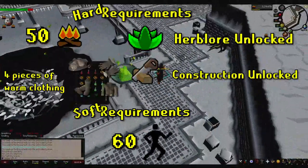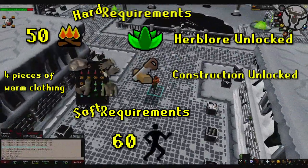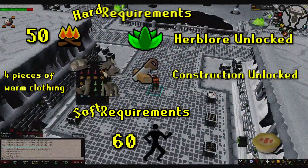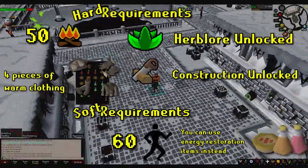However, if you want to have a little insurance in case this does happen, I would bring some kind of consumable that restores run energy. So bring a few summer pies, energy potions, stamina potions, or any of the other items that help you just run a little bit longer.